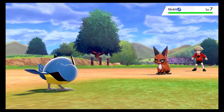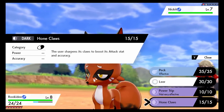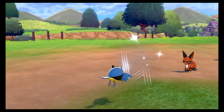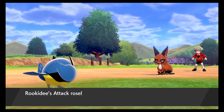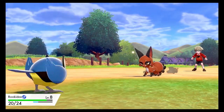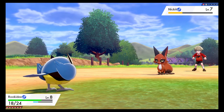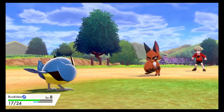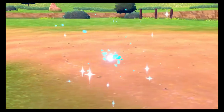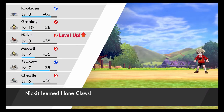I might keep Rookidee on the team, cause blue's my favorite color and it's looking pretty nice. Blue's Kick — attack and accuracy. I'm surprised that they put that on it so early. Use your Quick Attack, bro — your Quick Attack's not gonna do anything. My boy Rookidee out here. So I keep going — and Nickit learned Hone Claws too! Yo!